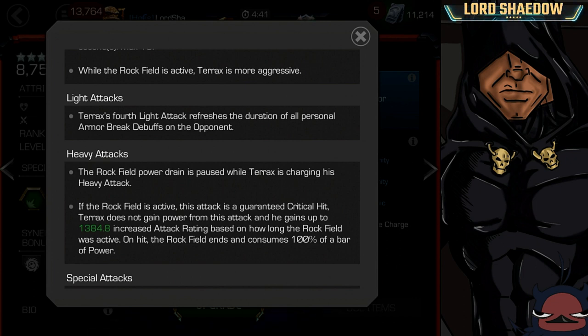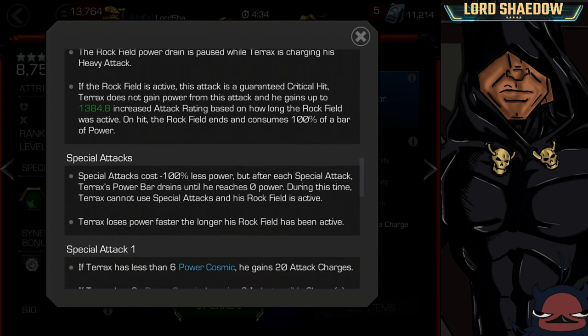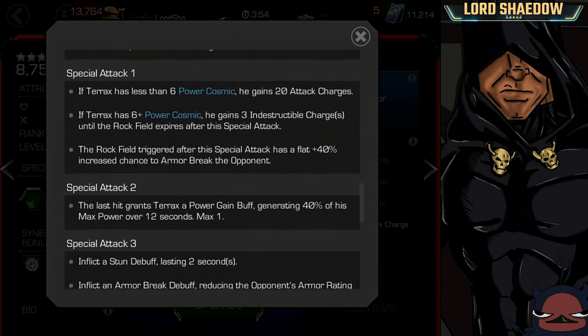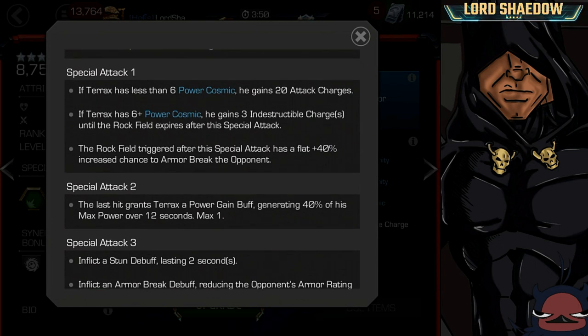On hit, the Rockfield ends and consumes 100% of a bar of power. All of his special attacks cost 100% less power, but after each special, his power bar drops and drains until he reaches zero power. During this time, he cannot use special attacks, but his Rockfield is active. That might take a little getting used to — you fire your special off and you're not going to be able to chain specials as I read this. He also loses power faster the longer his Rockfield has been active.